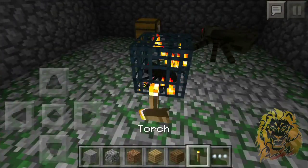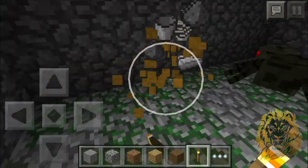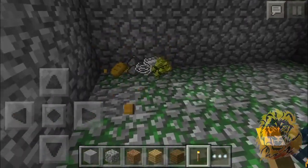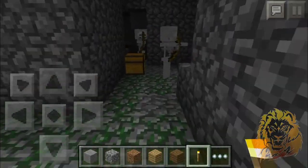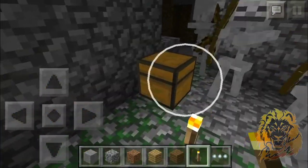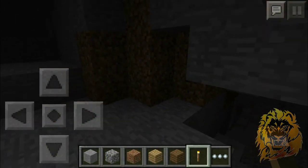You will land in a spider dungeon spawner and you get some iron, buckets, bread, and gunpowder. Right next to it you get a skeleton spawner, which is really cool — this is such an awesome seed. You get more iron and some wheat as well.